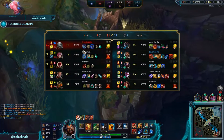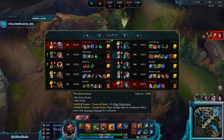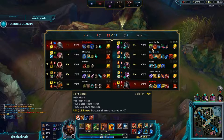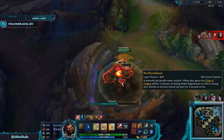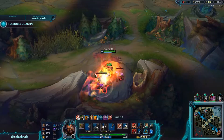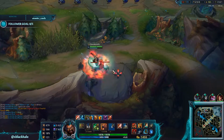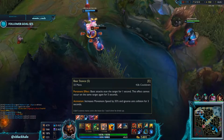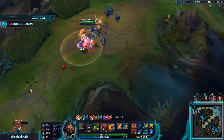I noticed he had a shutdown by hitting Tab. You do want to hit Tab to see what items people are buying and assess their threat level. He's not really a threat with Morello's since it doesn't provide too much — just health and a little magic penetration. It's good for late game, but it doesn't leave him with much base damage. It gives like 80 AP but he could have gotten something else. I'm not a Fizz main so I don't know exactly what would benefit him more. I just push the lane to try and get the turret.